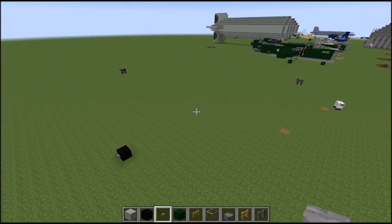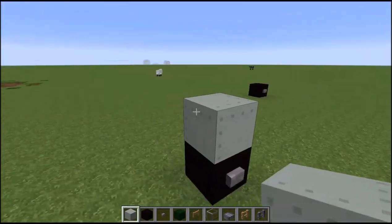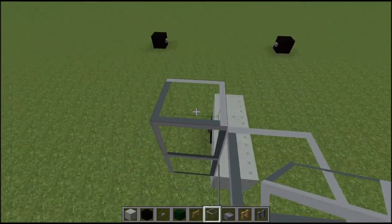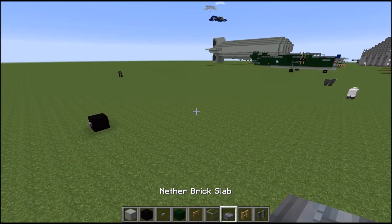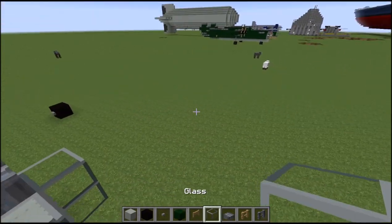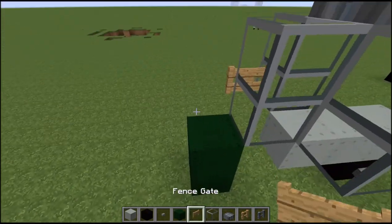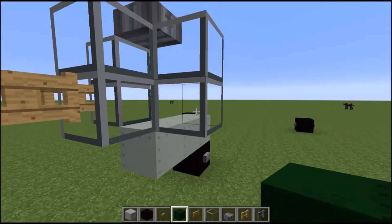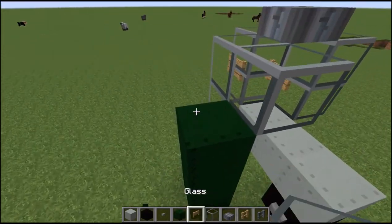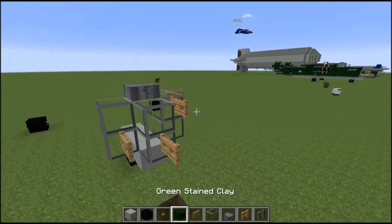Now we're going to move on to our front nose area, our cockpit, and then our wings and back. Place three light gray wool on top. Then in front of that, get our glass — go two to the side and two to the other side. On top of that we're going to put one slab. Then we're going to do our guns — there's going to be a fence gate sticking sideways right here and another fence gate there. And that's our front guns right there.